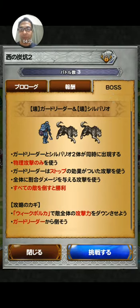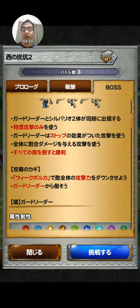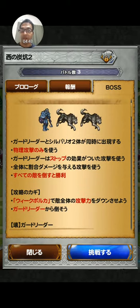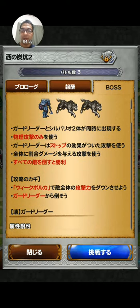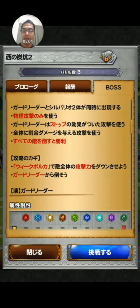Next is stage six — you'll be fighting Guardian, Shirva, and Silver Rio all three at the same time. They only use physical attacks. The Guard Leader can hit everybody with an attack that does HP damage. Use weak polka to reduce everybody's attack and defeat the Guard Leader.